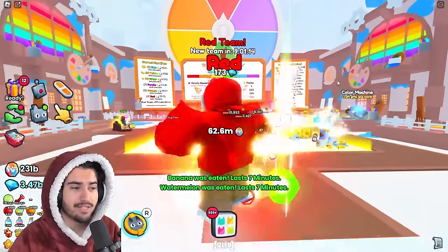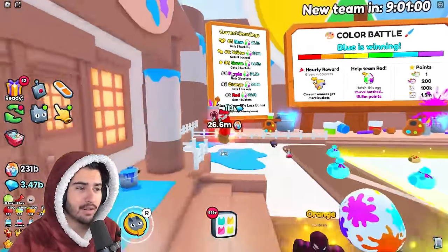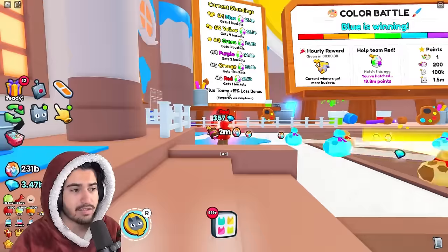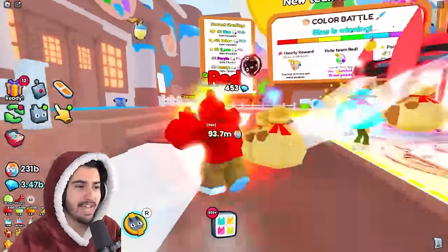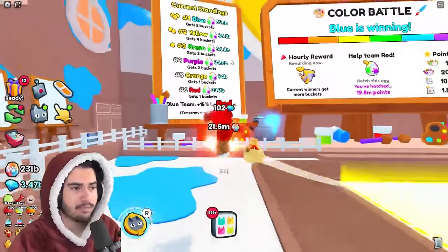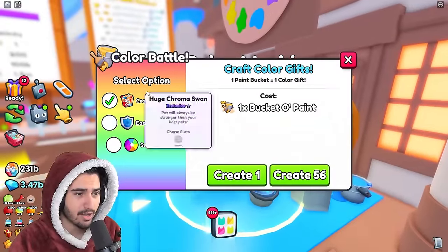Since the changes made to this event, I wouldn't suggest spending paint to stay on a team. They added a few new features that changed the dynamic completely. There is currently an underdog bonus that gives you a 15% buff to the points you earn for your team. The blue team had this before but is now at number one. This makes it much more fair for everybody to maximize how many buckets of paint they get, so it's not just one team hogging all the paint to craft colored gifts.